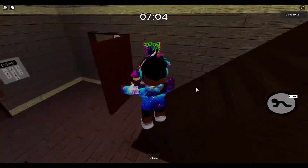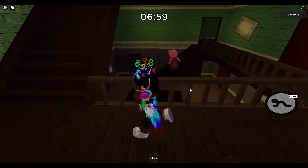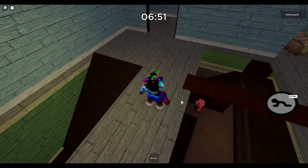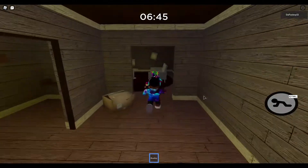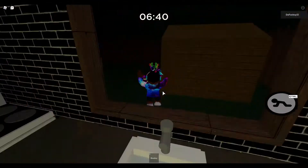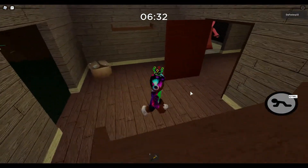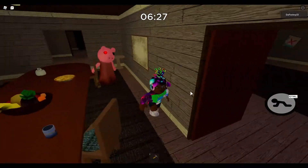Let's go upstairs and get the blue key. Sometimes we get lucky with the hammer spawn point because it usually spawns in the green key room sometimes, but I guess not. Piggy's just struggling to get up the stairs. Let's come over here - now we have the blue key. Let's go ahead and use it outside. Is the hammer in here? Yes, we need this hammer.